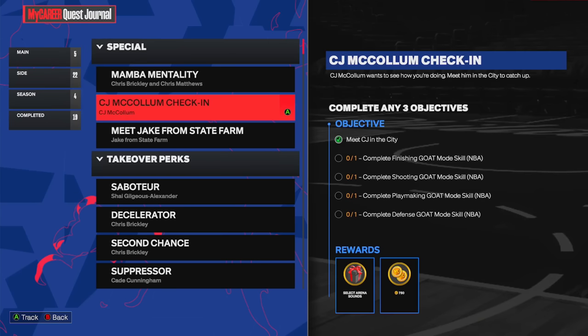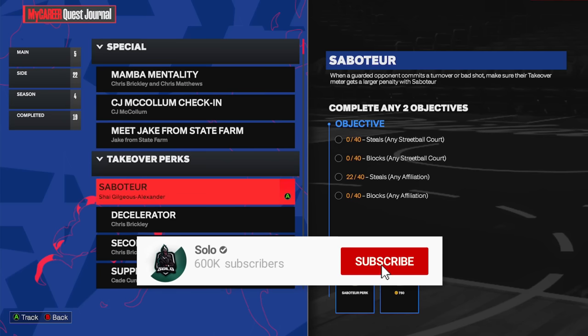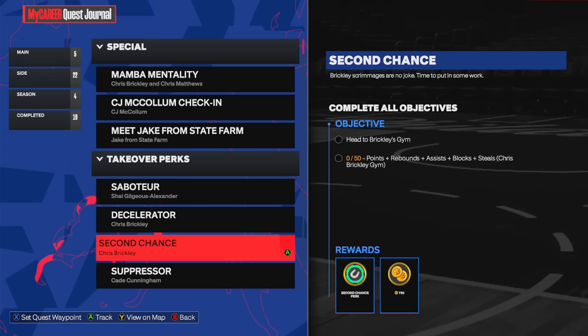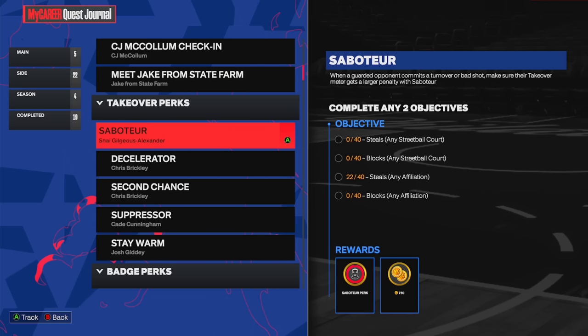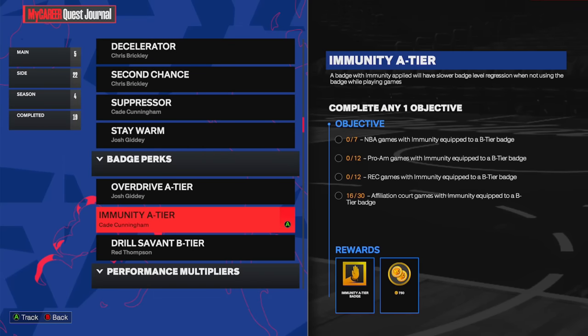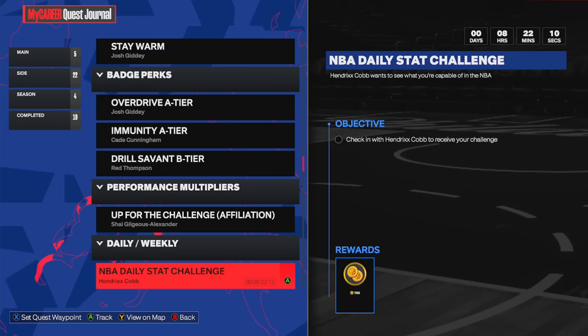Under the side quests there are special ones too. Completing finishing goat mode skill challenges gives 750 VC. Getting all the takeover perks each reward 750 VC, and if you get all of them you unlock the accelerator perk — the best one in the game. Badge perks are another 750 VC each for all three tiers, and the performance multipliers give you both the multiplier and 750 VC on top of it.